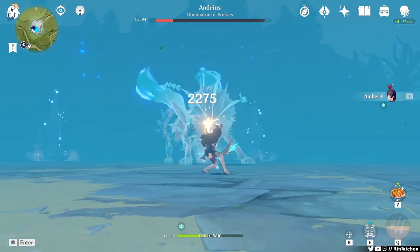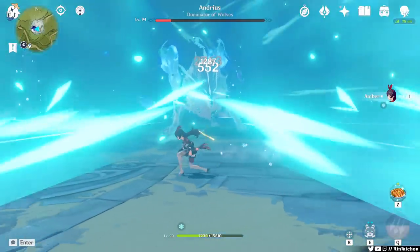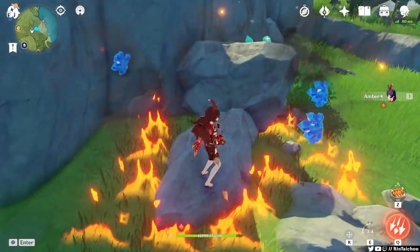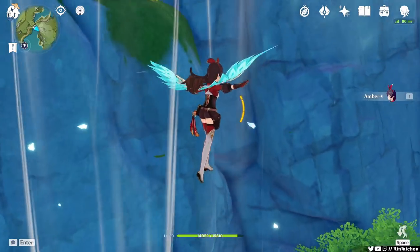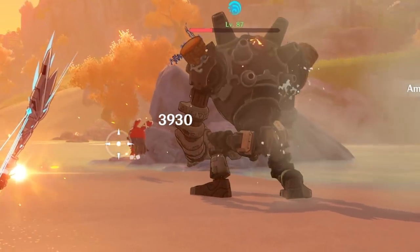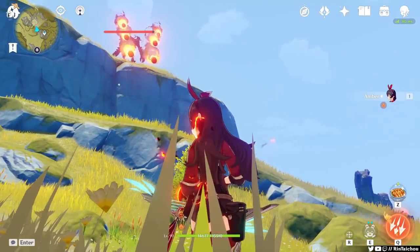And because we play Amber, we do have to know what we're doing since this is all we have. Other things you can do with Baron Bunny: you can blow up oars, stand on pressure plates. Baron Bunny can also take damage, which scales off Amber's maximum HP. You can even use Baron Bunny as a shield.